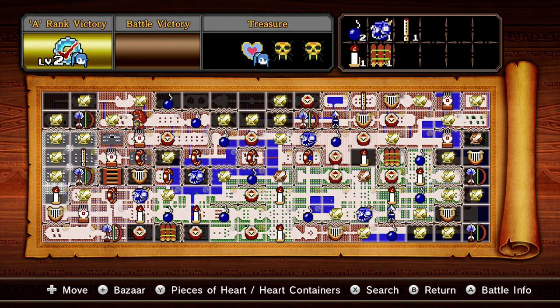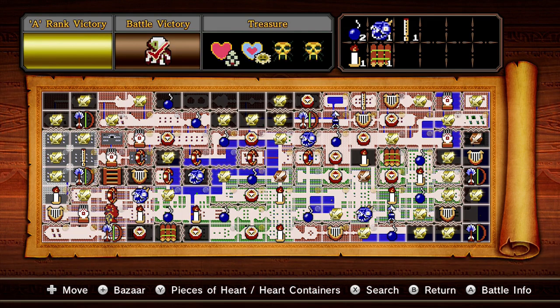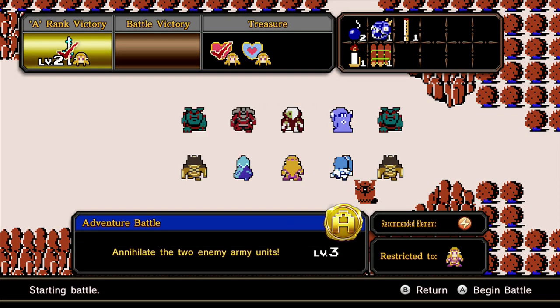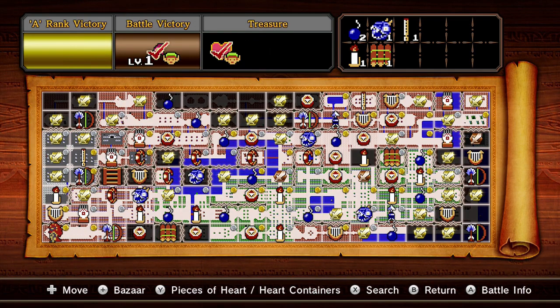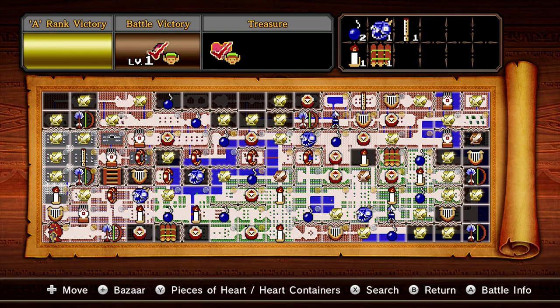There are two weapons very close together. Starting from the bottom where you usually start, go up left all the way. In the bottom-left corner, with an A rank victory, you'll unlock Zelda's baton — you'll probably need a level 50 Zelda and a good rapier. To the left of it is the Great Fairy weapon, which just requires a completion, no A rank needed. These two are great because they're very close together.